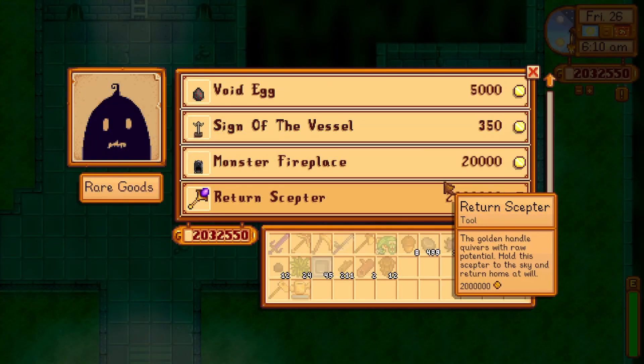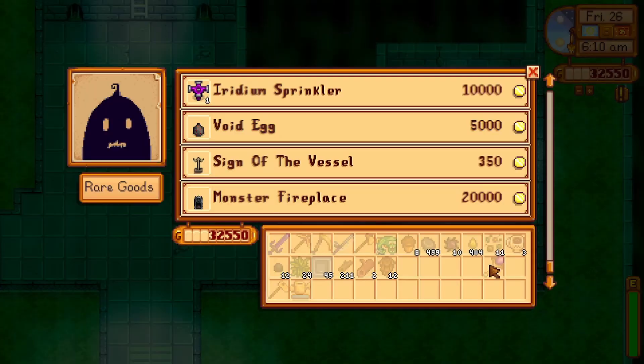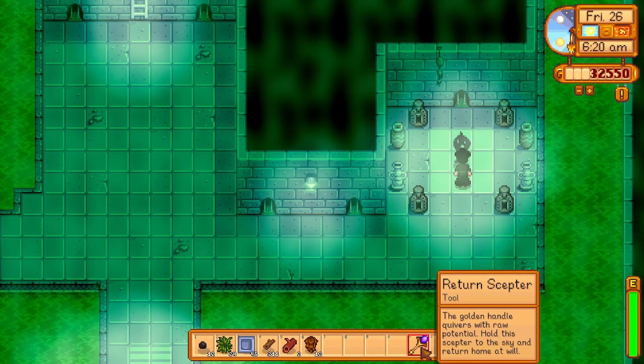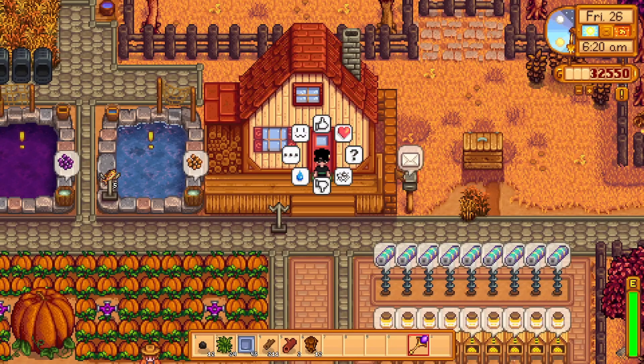Lastly, there is the return scepter, which can only be bought once from Krobus and is sold for a whopping 2 million gold. It acts like a warp totem, and when used anywhere at any time, it will return your character right to the front door of your farmhouse.